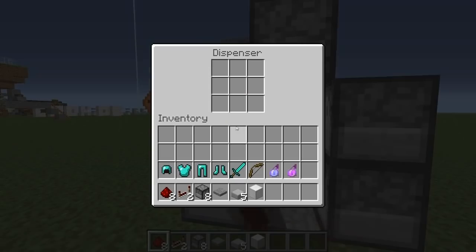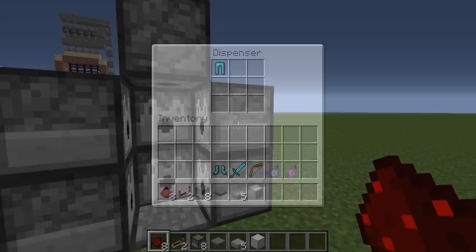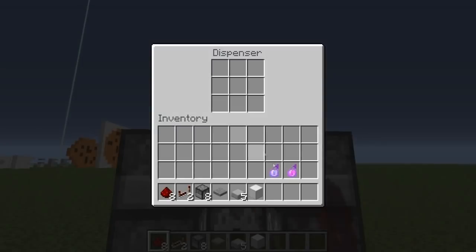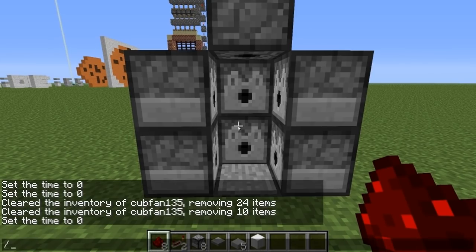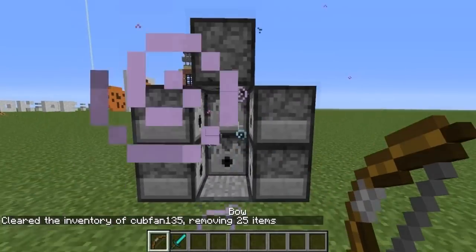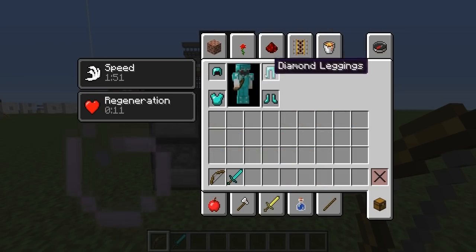All we have to do next is fill up these dispensers. I'm going to go ahead and put armor inside of these, and I'll put some weapons in there, and also some splash potions. Then all we have to do after we clear our inventory is just walk in — boom — and you'll see speed and regeneration potions hit us, we have our diamond sword and bow, and our armor is fully equipped.